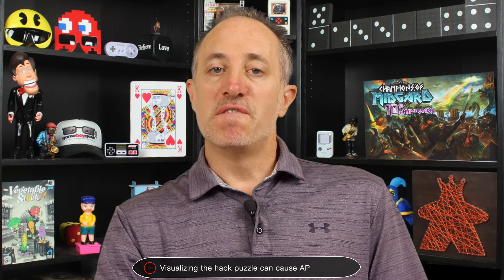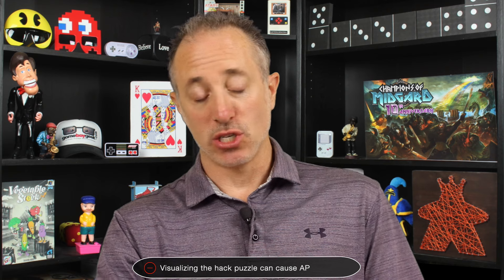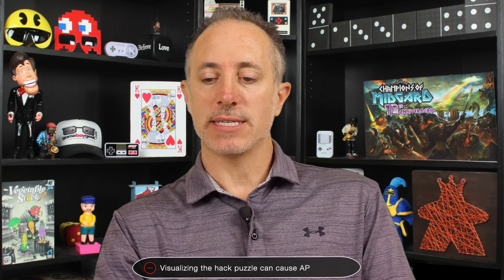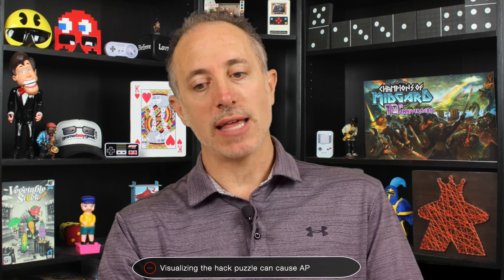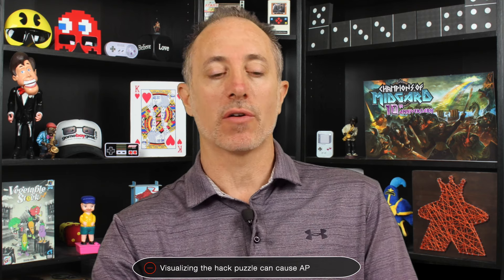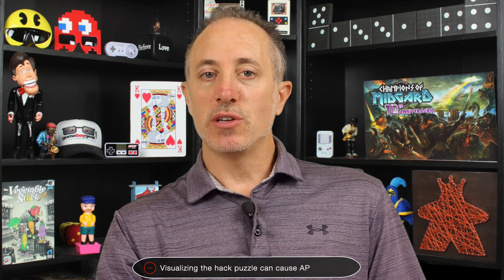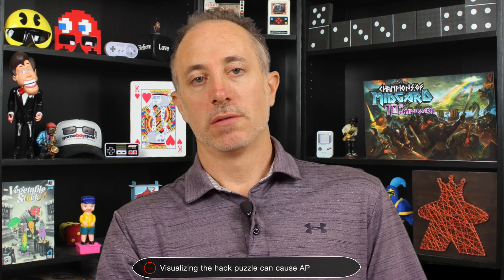But even if you do like it, visualizing the hack puzzle can cause some analysis paralysis. Because you might look at the card on the table and go: okay, if I do this, slide this down, slide this over and bring that over here and then rotate that — it's only going to cost me one cube, and I think that's going to line up. And sometimes you go and do it, and your brain didn't do that right. So sometimes visualizing what you can do for the hack can cause analysis paralysis, which makes you take long on your turn.